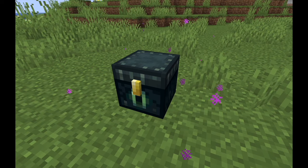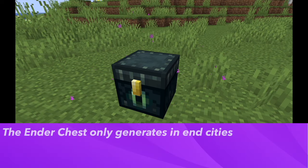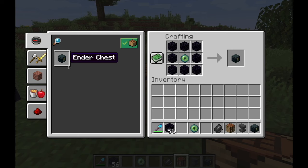Ender chests are a useful way of storing items in Minecraft. The only place that ender chests generate naturally is in the end cities. The other way you can get ender chests is by crafting one in the crafting table.